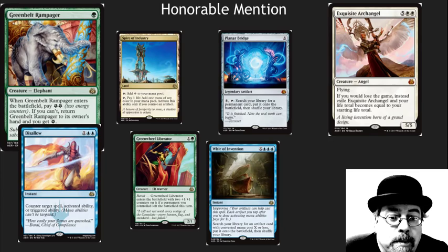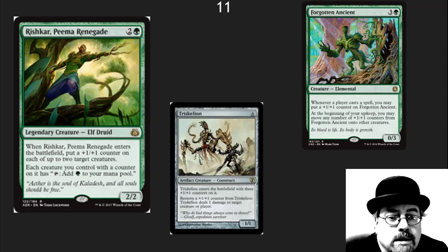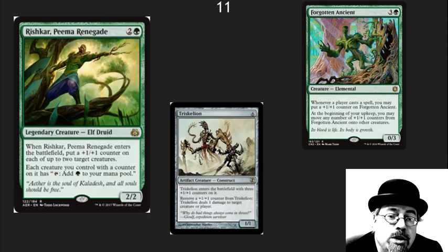Disallowed is the Voidslime upgrade — nobody really wants to splash green in their mono-blue control decks, and now you don't need to. Lots of cool honorable mentions here, so many that I've got 11 on my top 10 list, which is really more like a top 20 list. We've got a legendary elf that turns other creatures with +1/+1 counters — or even itself — into mana dorks. This is going to be amazing in EDH. Turn your entire +1/+1 counter army into mana producers. I would pick up foils specifically for Commander. I don't know if it has a place in standard, which is why it's number 11, but it seems like a great addition to those counter decks.